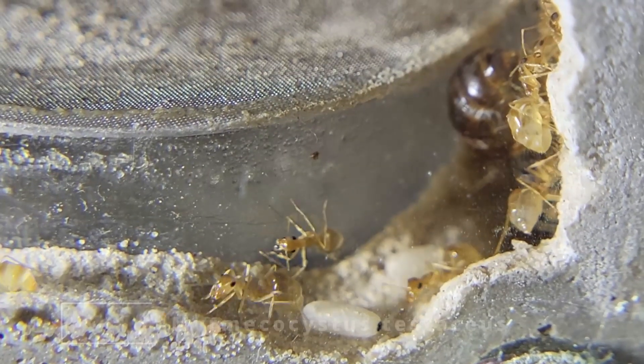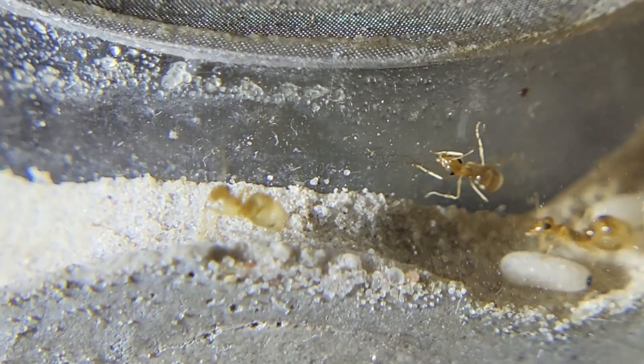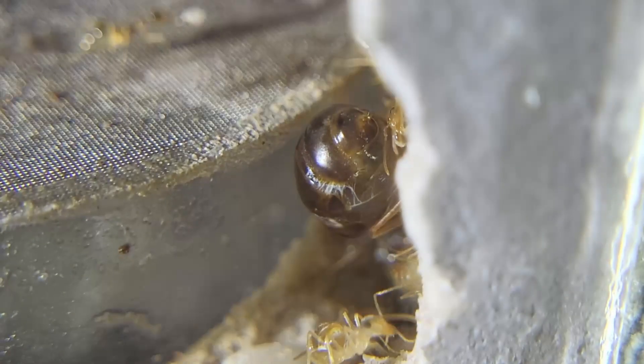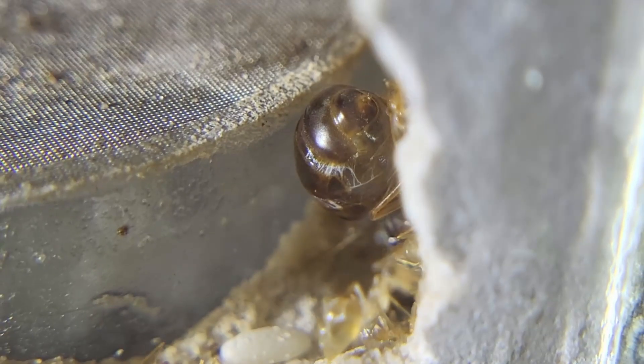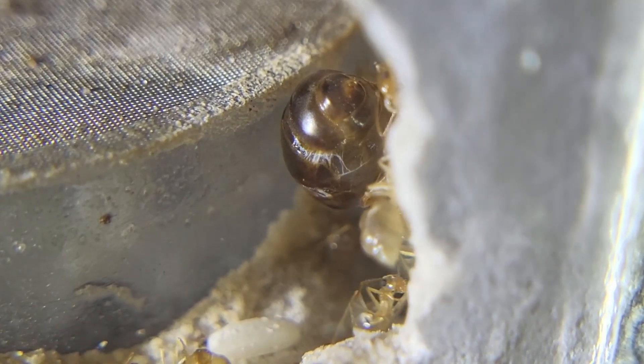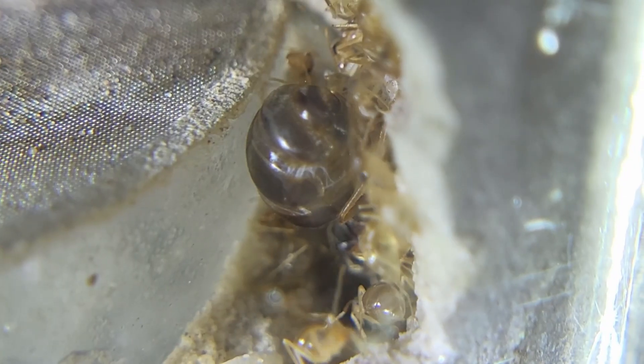Next up is my Myrmecocystus testaceus colony — these are basically a species of honeypot ants. You can see their abdomens are all filled up with honey, and there's the queen's abdomen right there. For some reason the nest had a groove in the corner so all the workers are just sitting in there. All the pupae and brood are in there. You can see some workers holding lots of honey, sitting on the ceiling. Overall I hope to see some nice growth from this colony in the future.